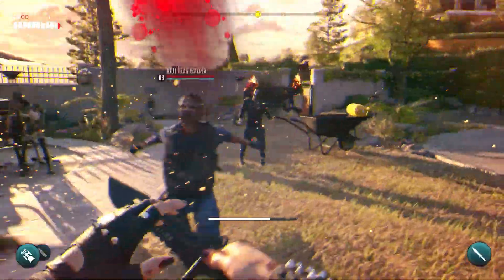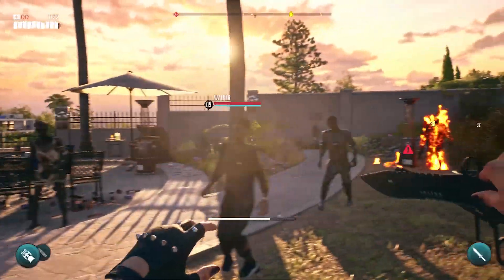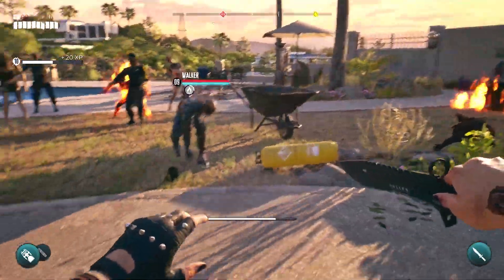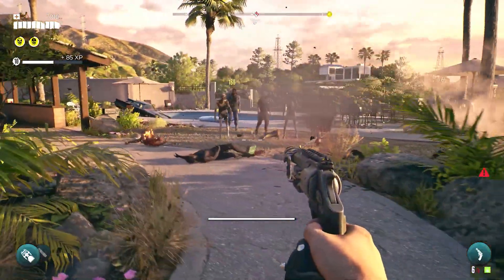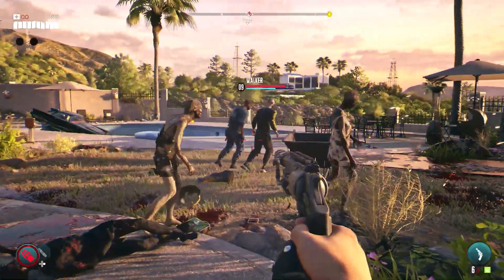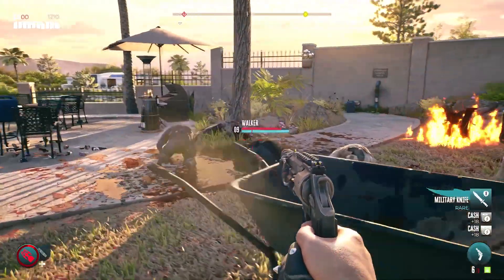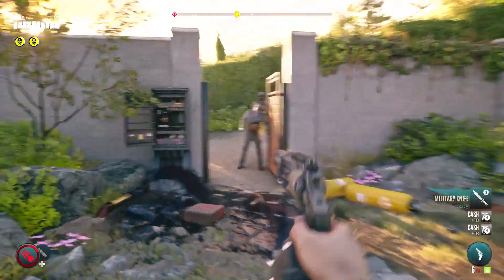To better face this zombie horde, we expanded the equipment at the player's disposal. Curveballs are a brand new, exciting addition, offering both lethal and tactical advantages. Take Meat Bait, for example — a nasty sack of blood and guts that can draw zombies away from you. Perfect for some gruesome distraction.